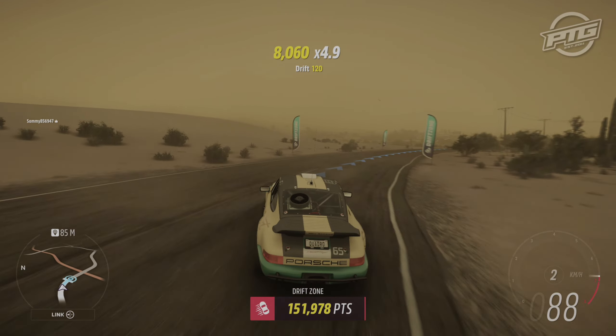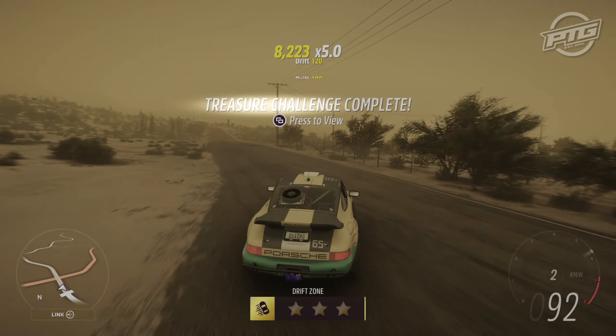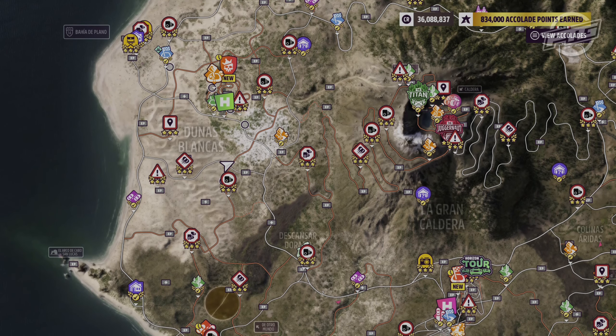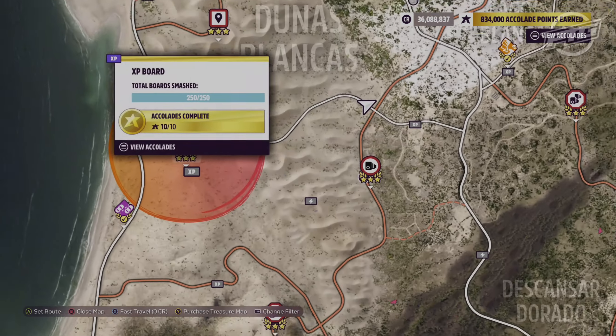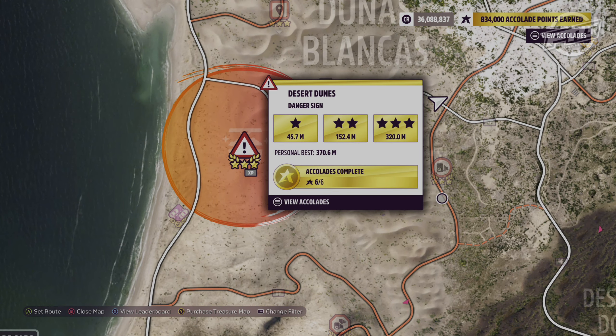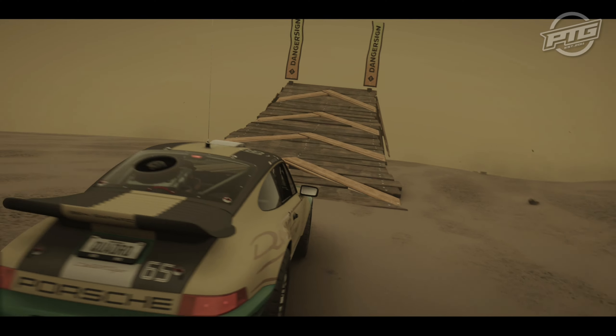Once you finish the Drift Zone, a message will pop up showing you the location of the chest. Let's open the map. The chest is located right next to that danger sign in the dunes — very, very close. You can drive there or fast travel there using this experience board right there.